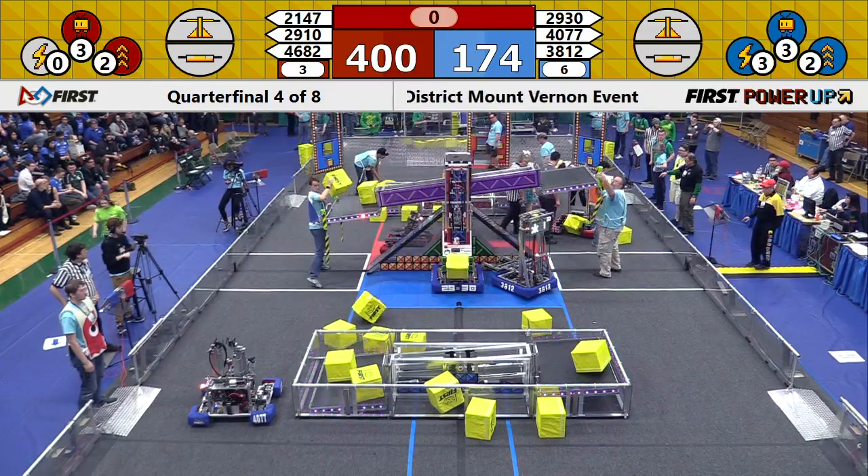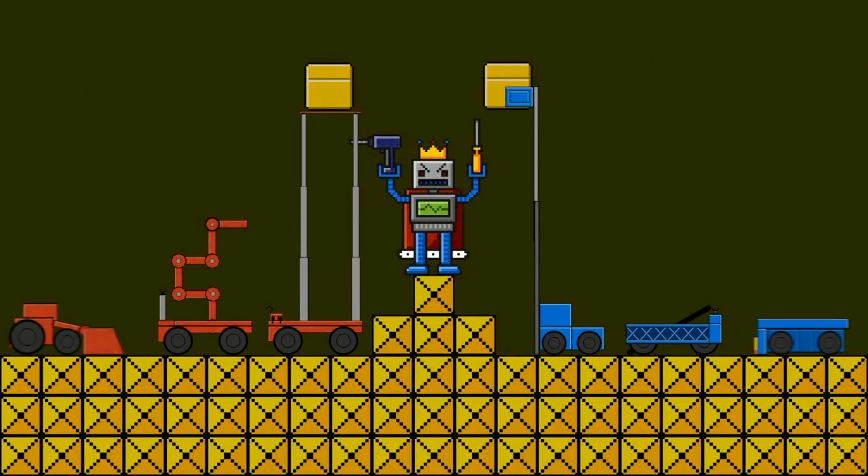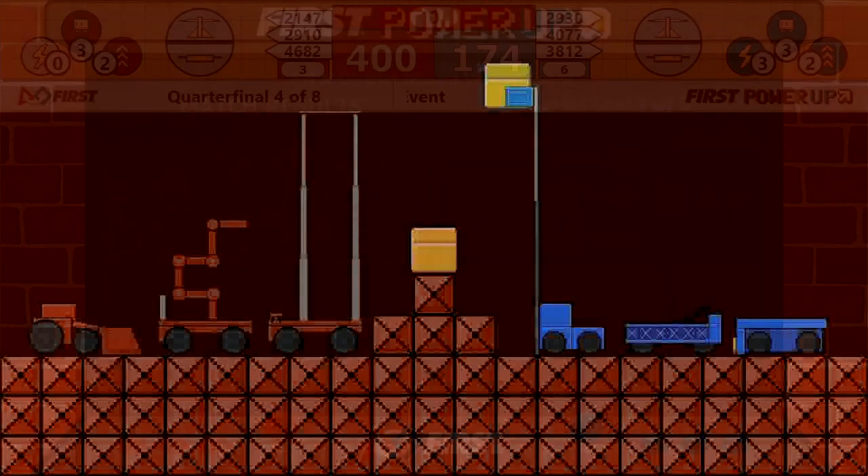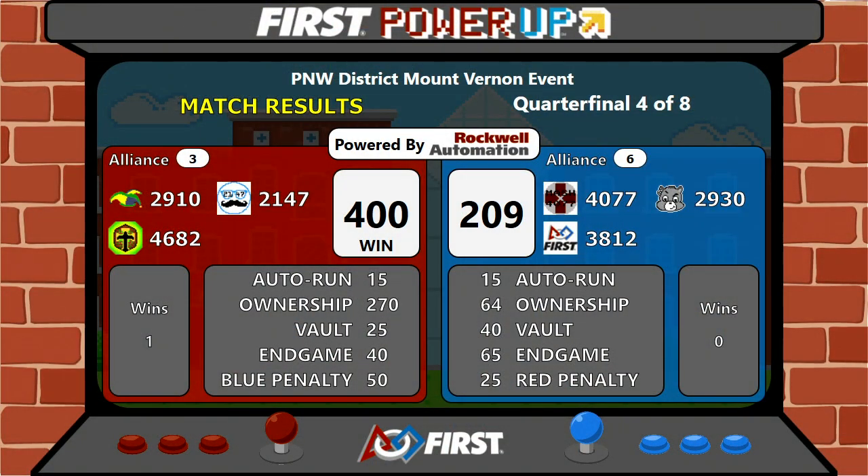Quarterfinal number four. The final score goes to the Red Alliance. And that final score after adjustments, 400 to 209. Congratulations, Alliance number three — the Red Alliance win.